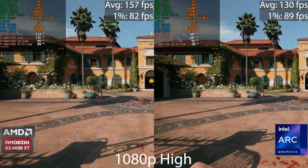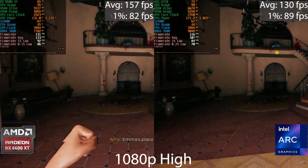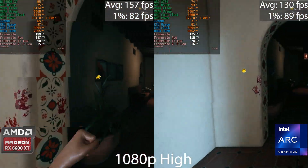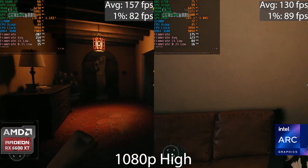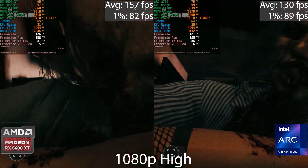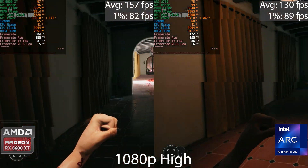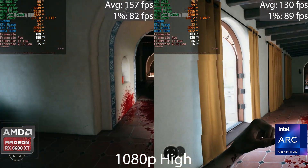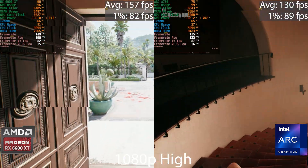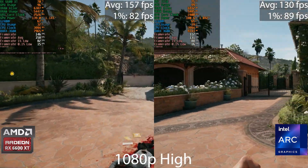Dead Island 2 is included just to add some variety. The AMD GPU pulls ahead quite a bit — over 200 FPS in that corridor versus around 170 FPS on the Intel GPU. The lows are pretty much identical, but AMD has a meaningful lead in average frame rate. Both GPUs provide a good experience since the game runs above 100 FPS most of the time on both.